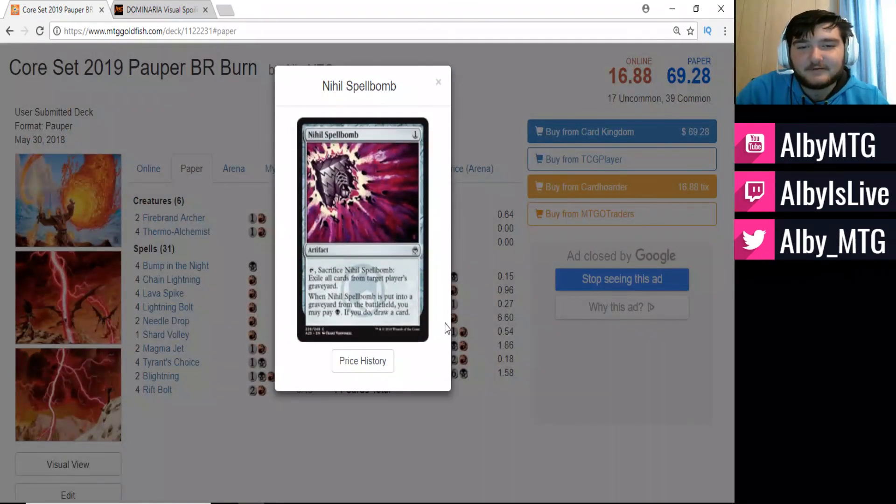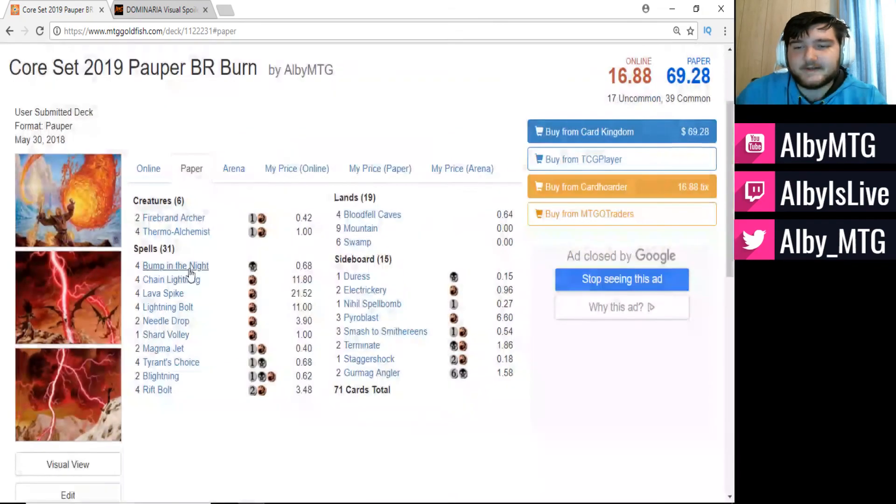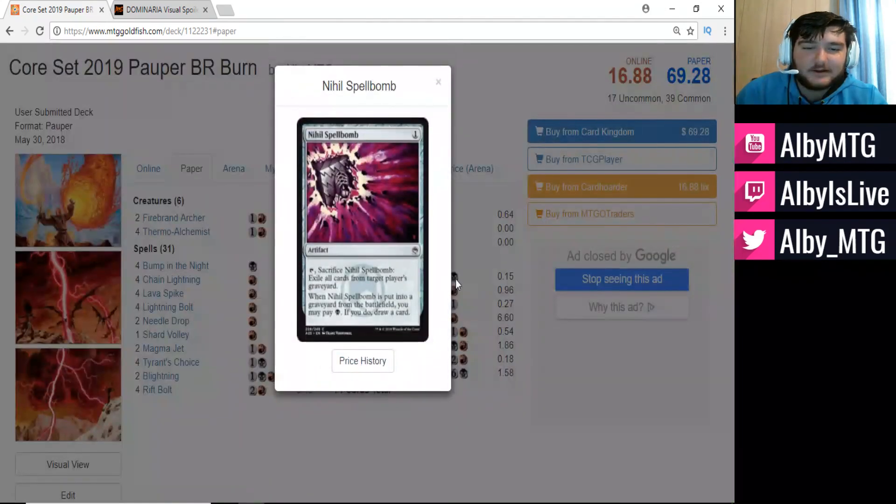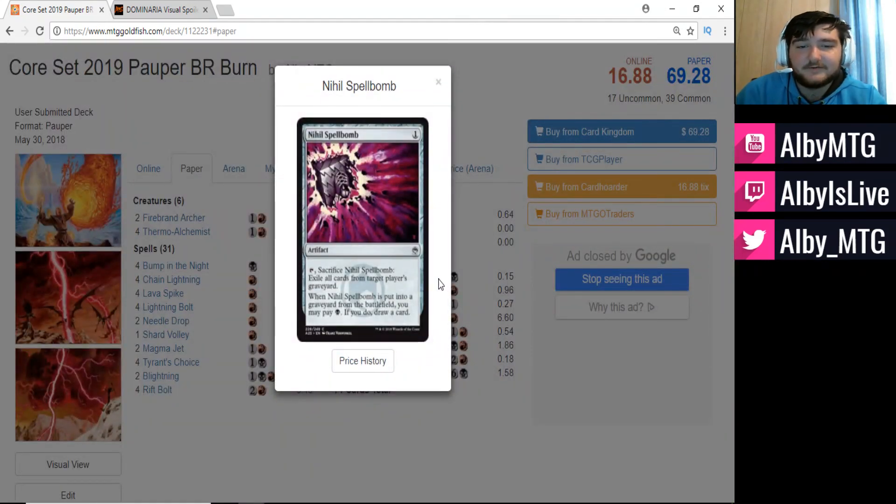We have Nihil Spellbomb. I like Nihil Spellbomb over Relic of Progenitus in this deck because we do have a couple cards that care about the graveyard — notably Bump in the Night has flashback. Nihil Spellbomb gives us the option to deal with our opponent's graveyard for just one mana, and if we want to draw a card, we can do that too. It can just exile our opponent's graveyard for one mana, which is something Relic of Progenitus can't do without affecting our own graveyard.